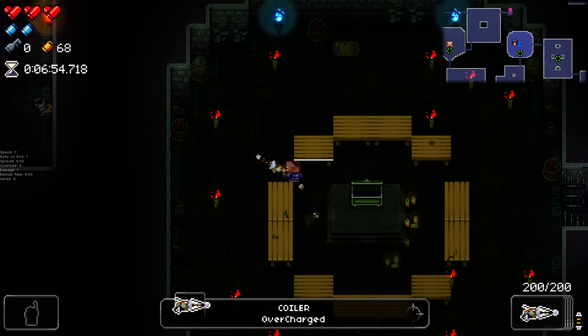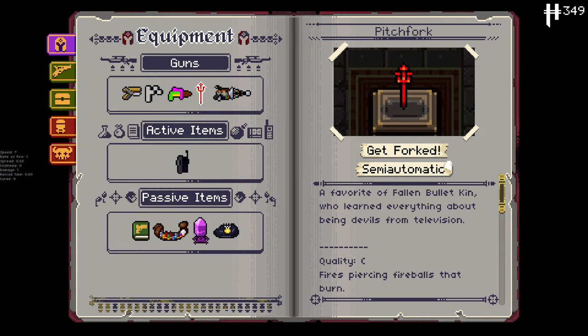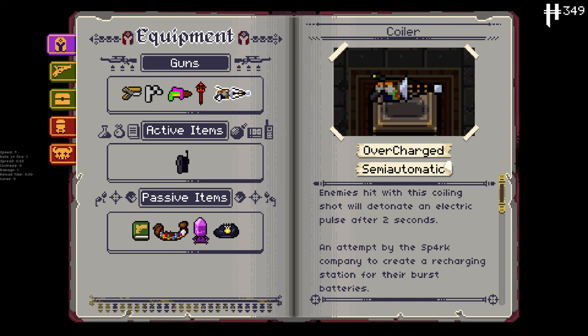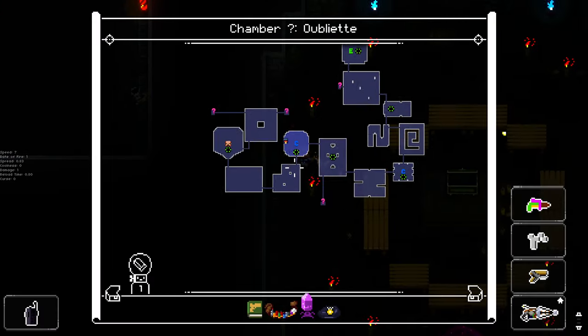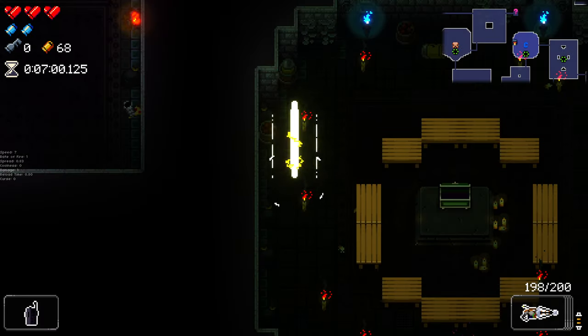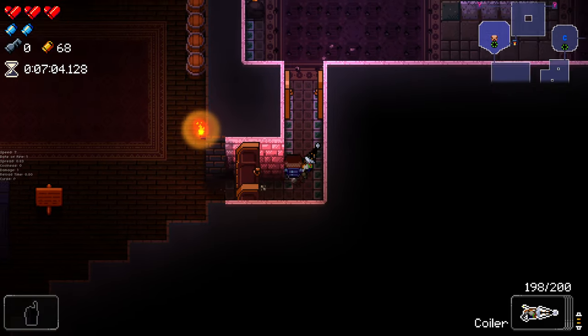We get ourselves the Coiler. Does this guy have anything special? Enemies hit with this coiling shot will detonate an electric pulse after two seconds. Seems decent. Unfortunately, not the best weapon for us in our situation, but it seems decent nonetheless — we'll give it a go.